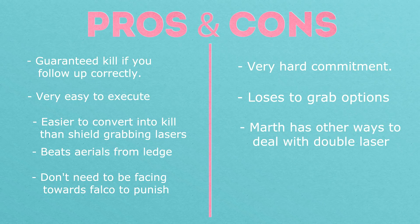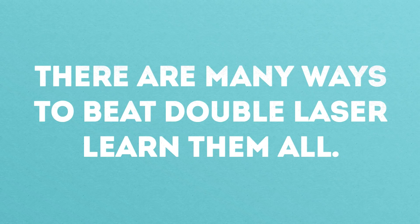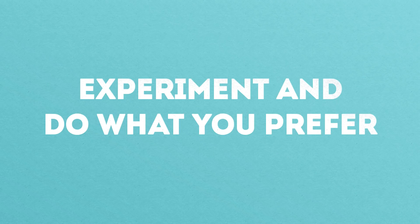Marth also has other ways to deal with double laser — he can shield grab or up B between the first and second laser, or crouch and down tilt. These options are less risky and can also lead to kills. Counter also loses to side B from the ledge and edge cancel side B from the ledge, although Falco may not have time to punish Marth afterwards. I want to make it clear that I'm not suggesting Marth's best option to beat double laser is counter. I made this video to highlight a high risk, high reward option that's very easy to execute, while still showcasing other options in the video.